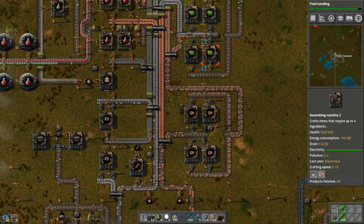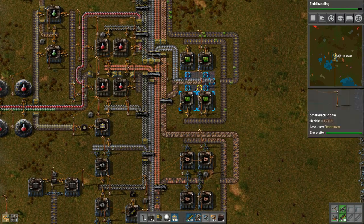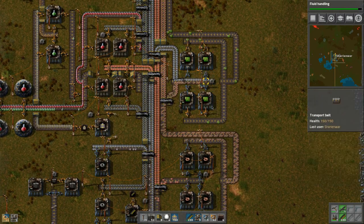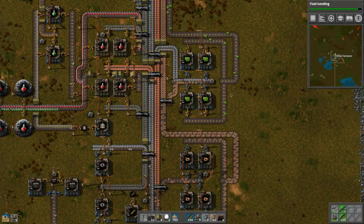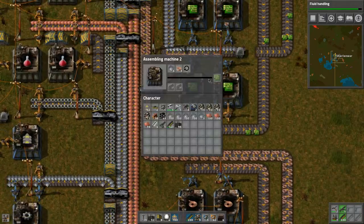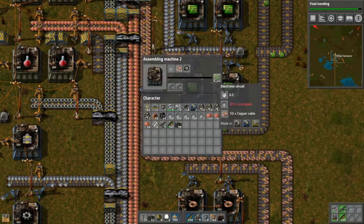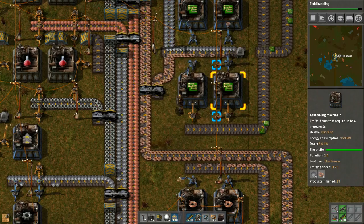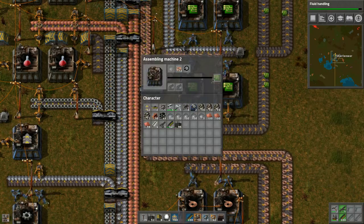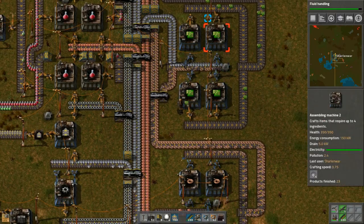Let's grab some more plates and we need some more copper. Now this is operating at a much better pace - up here it's taking all of the wires. As long as these both are functioning everything should be okay, but it looks like it's just about the wires because we need 10 wires for each one of these.